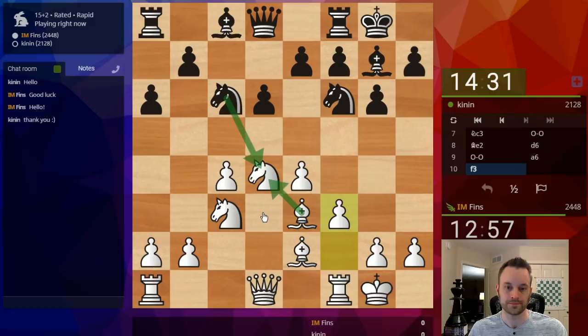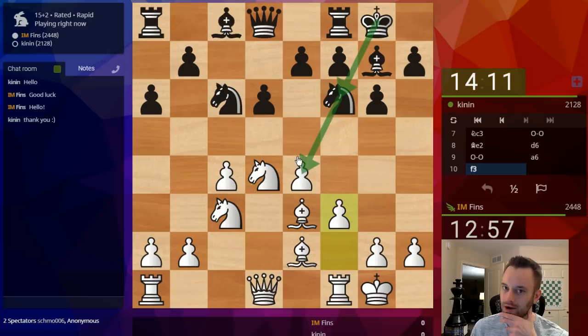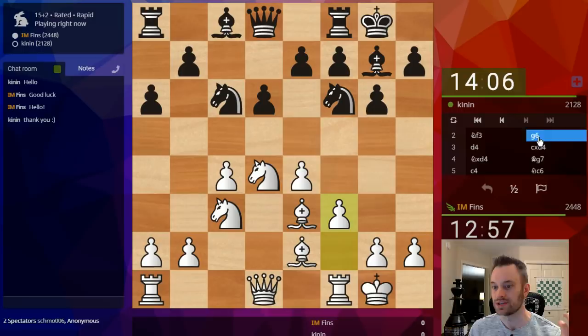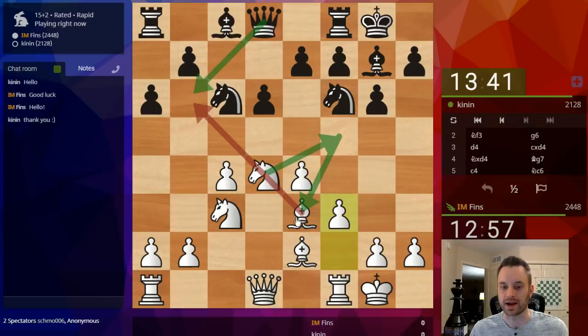Knight takes D4, Bishop takes D4, Bishop D7 also possible. With the pawn on C4, I have added control over D5 — that's one of the reasons to play this setup. Most of the time in the open Sicilian, you don't get to play pawn C4 followed by Knight C3 because Black is playing a quick Knight F6 and attacking the pawn on E4. But sometimes White can sneak that in, like when Black plays G6 on move 2. Now one move you sometimes have to be aware of is Queen B6, trying to x-ray this Bishop on E3 — it's definitely a daredevil move.